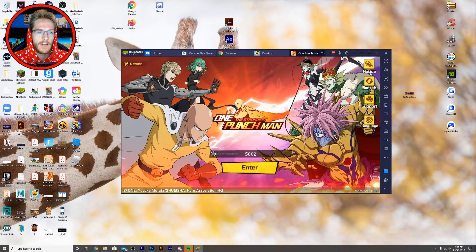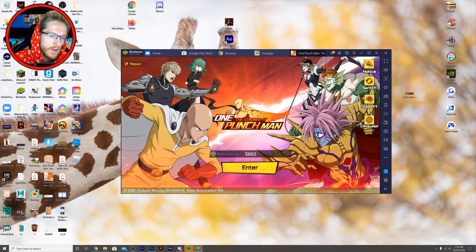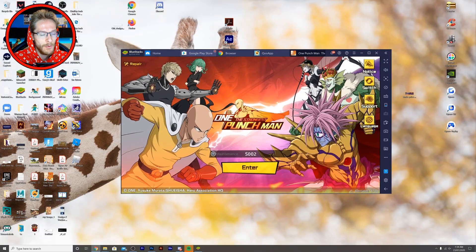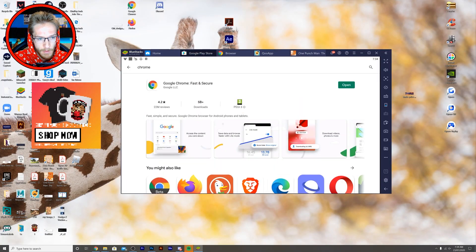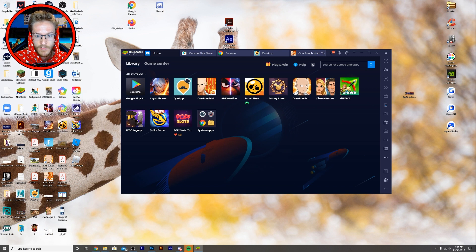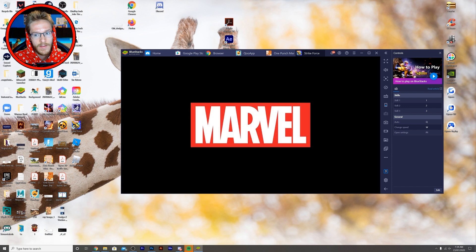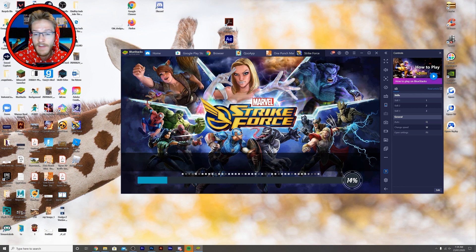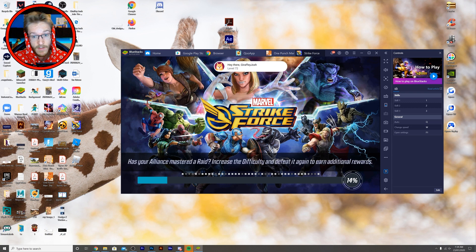I want to introduce you to how to unlock and play the game. BlueStacks allows you to play any mobile game — I've got One Punch Man, Angry Birds, Brawl Stars, Disney Arena, Disney Heroes, Lego Legacy, and more. You can play all of these games quite simply. It's such a good platform — I haven't found a better emulator.